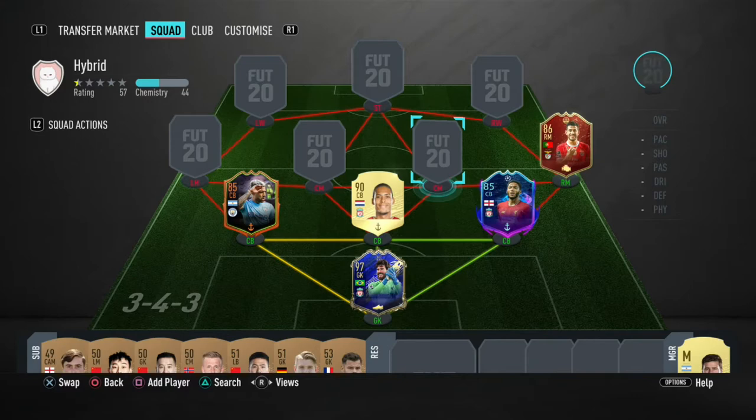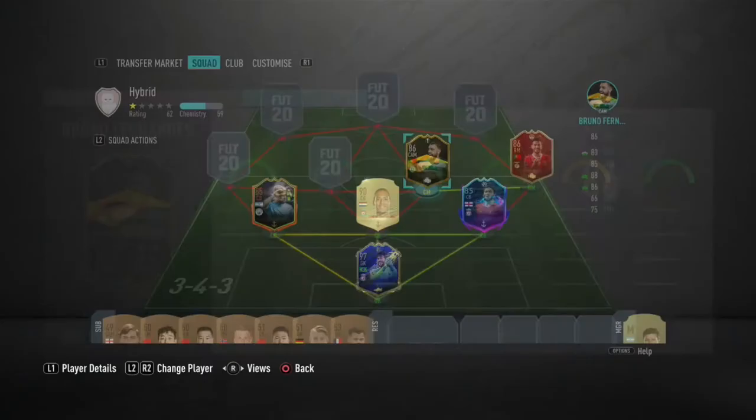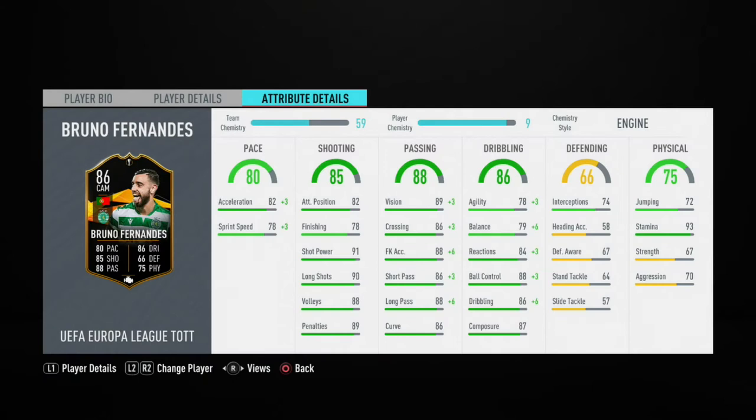In the center mid we have Bruno Fernandez. I know he has an 87 card, but I already had this one. Bruno Fernandez is one of the best midfielders in the game — four-star, four-star. He has 88 ball control, 86 dribbling, 86 short passing, 88 long passing, 88 free kick accuracy, 89 vision. Finishing is low, but he has great shot power and long shots so you bang him from outside.